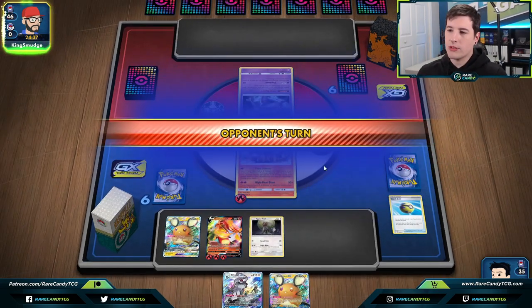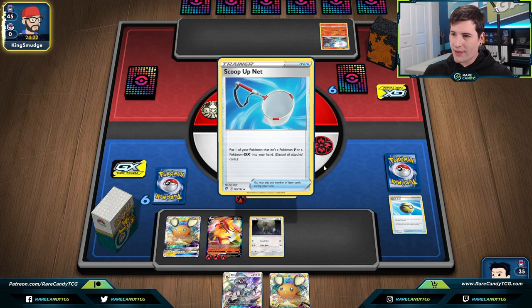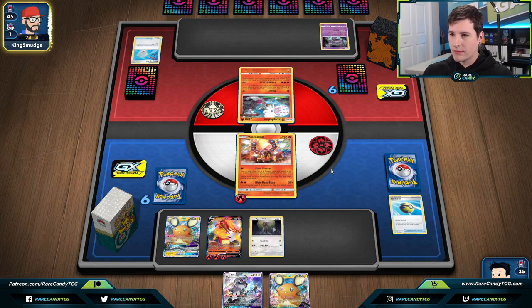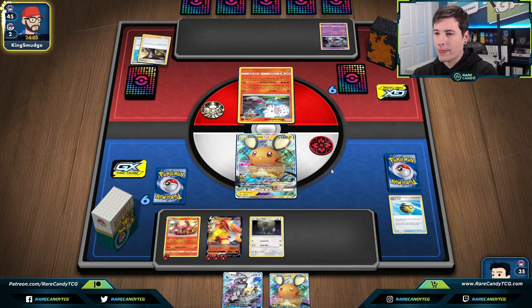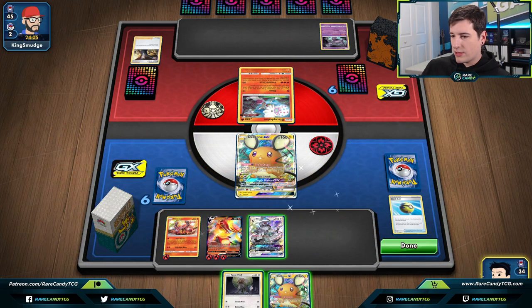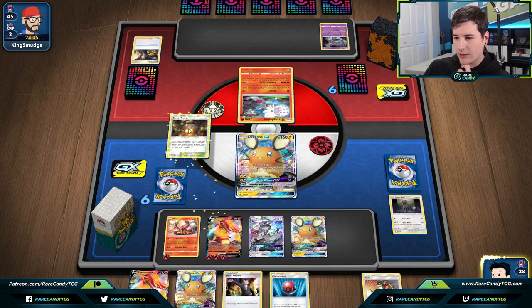They're playing Marnie and Reporter, which means they're playing a Scoop Up Net engine — Blacephalon is definitely one of the better options for that. So if it is Blacephalon, what's our course of action? Sylveon GX isn't a bad attacker — it can knock out Blacephalon. But Blacephalon is just so good against multi-prize decks. There's going to be a Boss. We still need a Switch, so I don't really mind what our opponent just did. We'll Dedenne-change first — I don't want to draw into a Welder and then not be able to play it.